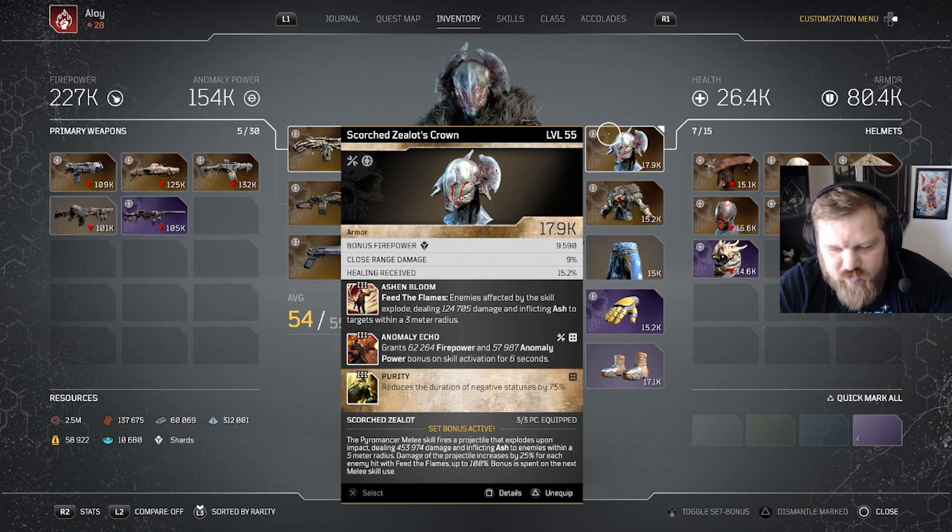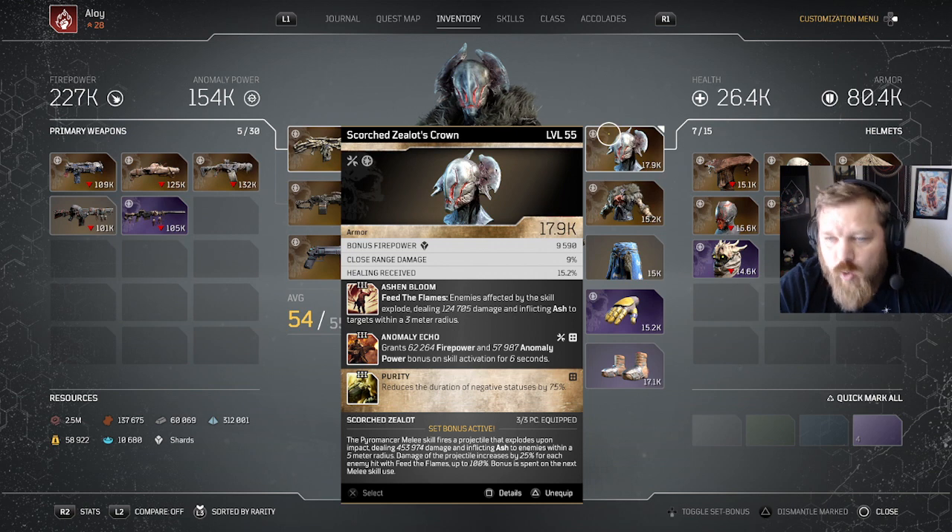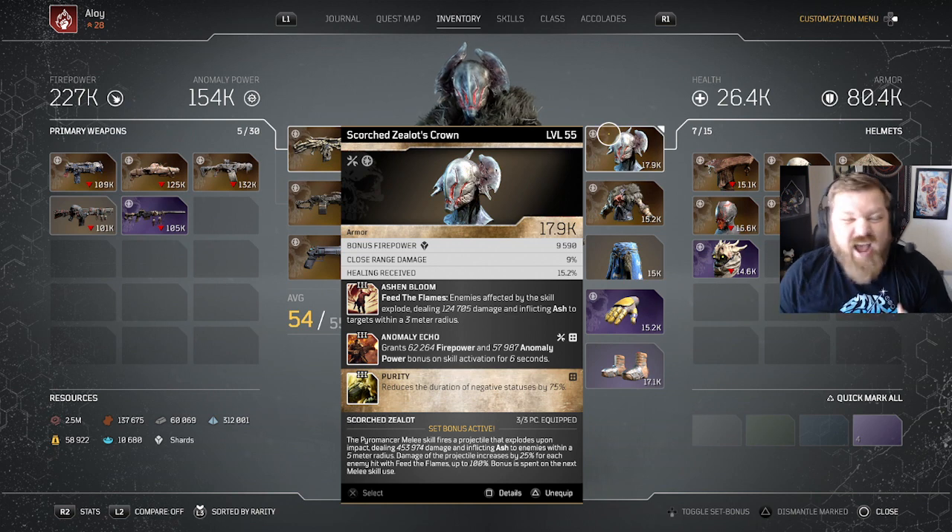The damage of the projectile increases by 25% for each enemy hit with Feed the Flames. I haven't used Feed the Flames for any of my builds previously with the Pyromancer, so I'm excited to try this and move my builds in a new direction — something I haven't seen a lot of other people use.